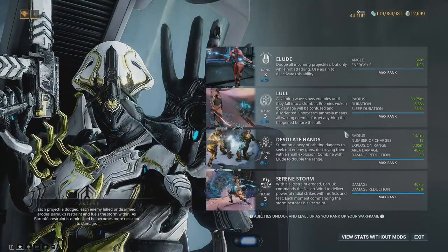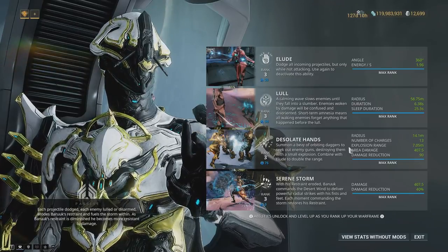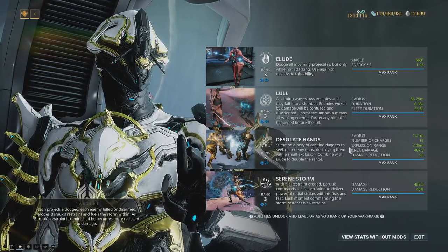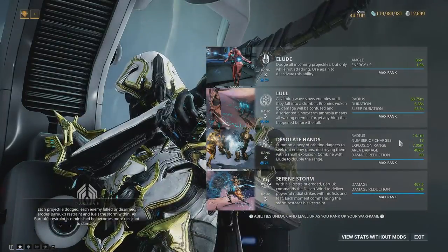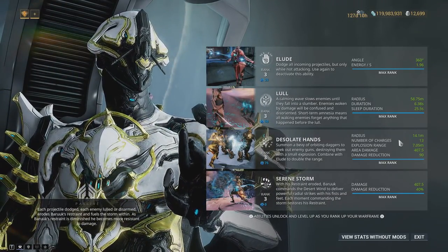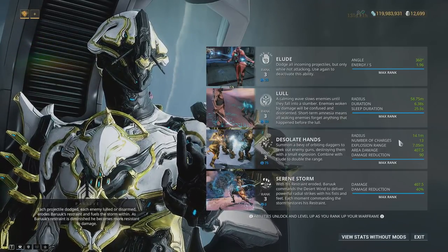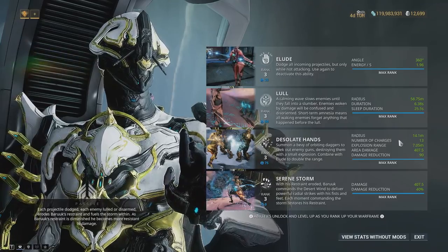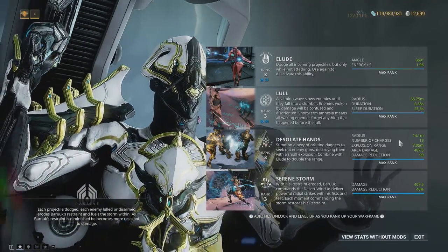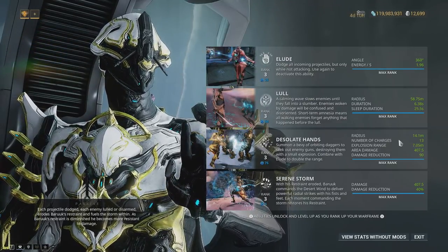Lull's main purpose is to build your restraint meter, which Lude also does. Desolate Hands summons orbiting daggers to seek out enemy guns and destroy them with a small explosion. Combined with Lude doubling the range — though that's not as much of a synergy benefit as it seems, since you actually want the least amount of these daggers shooting out and hitting enemies. The daggers give 90% damage reduction while active and can be shared with nearby teammates. You can recast at will, making it essentially a better Nova one.